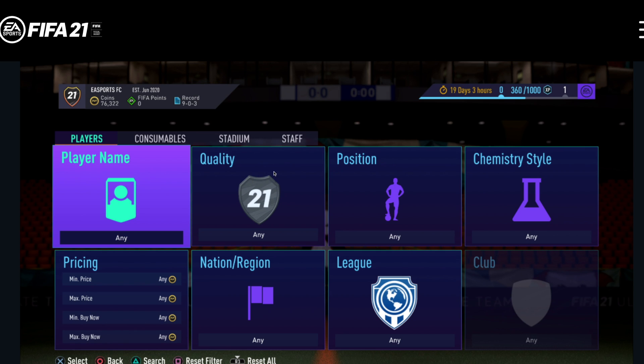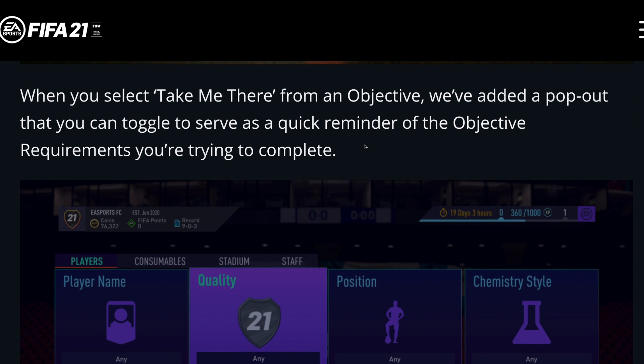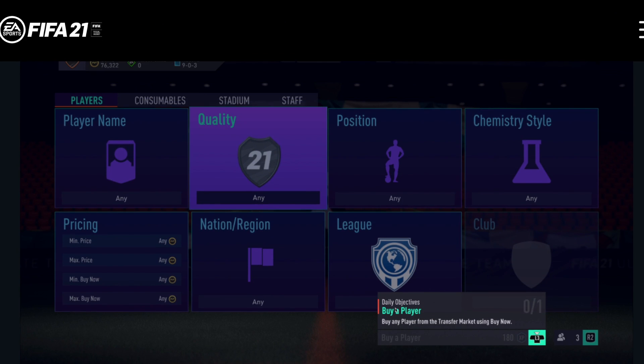Here's a quick look at the transfer market menus. Not much has changed in terms of the settings, but the color scheme and the stadium background are there. When you select 'take me there' from an objective, they've added a pop-out that you can toggle to serve as a quick reminder of the objective requirements you're trying to complete. So if you're looking for objectives, it'll come up when you press L3 and it gives you a reminder of what you need.